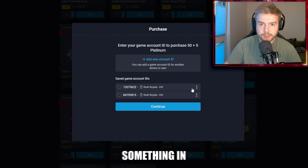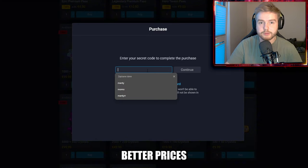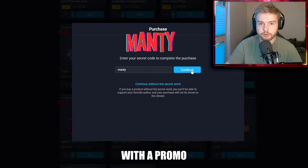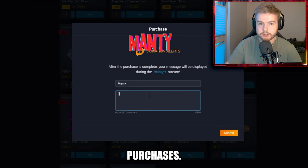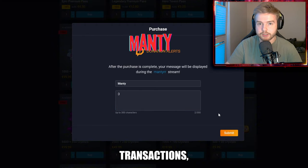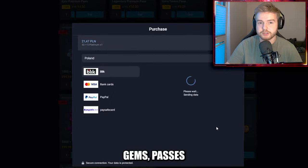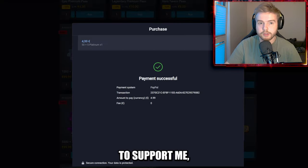Did you guys know that whenever you buy something in the Rush Royale market you have tons of benefits? You get much better prices than in the game client, you can support your favorite content creator with a promo code, and you can also limit the number of your purchases. Instead of several mini transactions you can just buy platinum and then buy in-game stuff such as gems, passes, or deal offers with it. If you want to support me, please use code MONKEY whenever you purchase in the market.